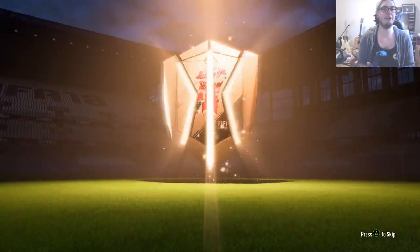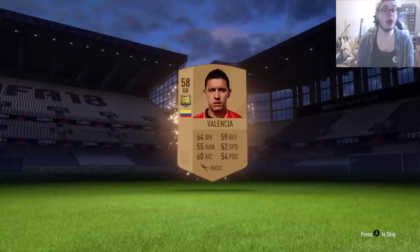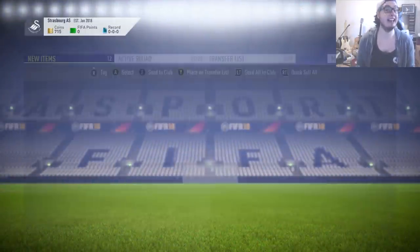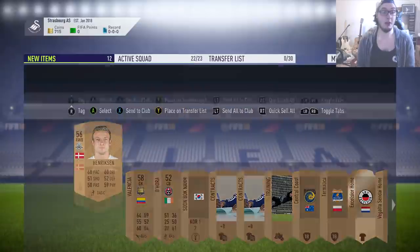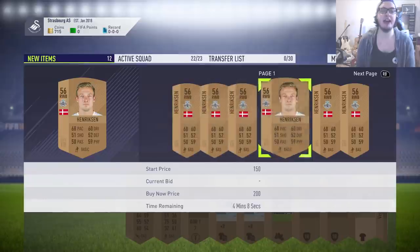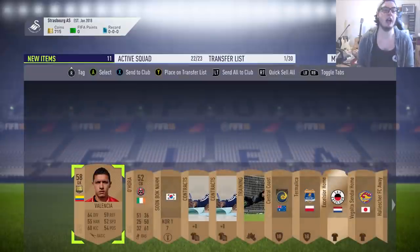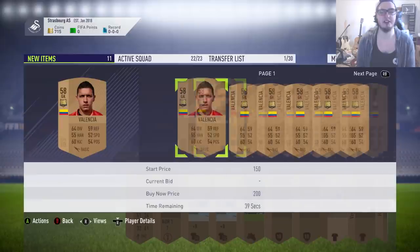The bronze pack method is something you can find videos about on my channel, guides from other people, loads of videos and everything. There's a guide on Footbin as well, which I'll leave in the description. The basis of it is we're just opening bronze packs, selling everything we get that has some kind of value, and storing everything else in the club. The idea is that over the course of all the bronze packs, we will make a profit - and on top of that, we'll increase the number of players in our club ready for squad builder challenges.